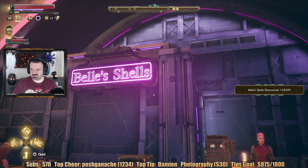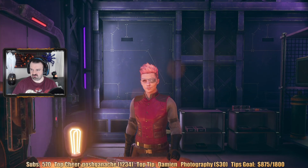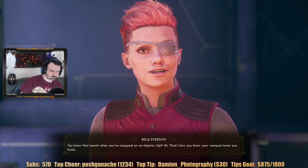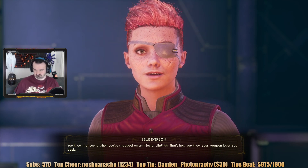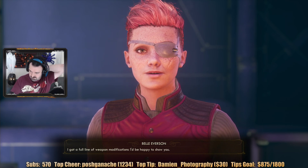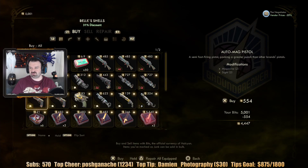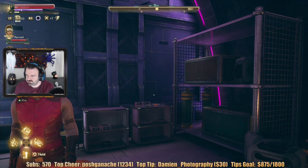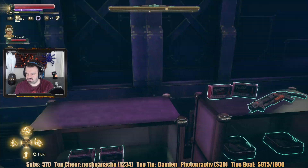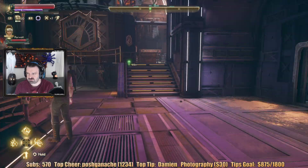Bell's Shells — I'm going to assume this is like an ammo store. Bell Everson: 'You know that sound when you've snapped on an injector clip? That's how you know your weapon loves you back. I've got a full line of weapon modifications I'd be happy to show you.' A weapon mod vendor exclusively — she sells weapons and weapon mods. The door I can pick, but she's going to see me if I do. Maybe later on she goes away.